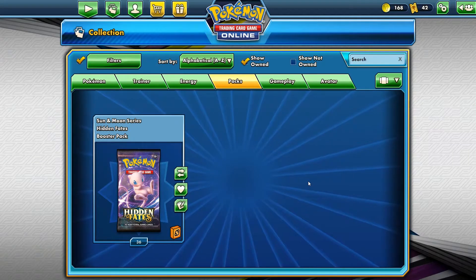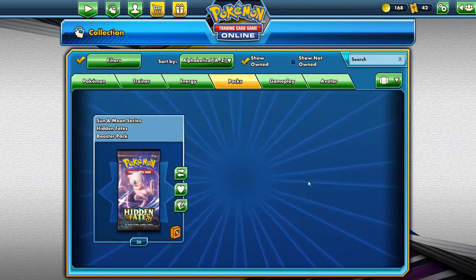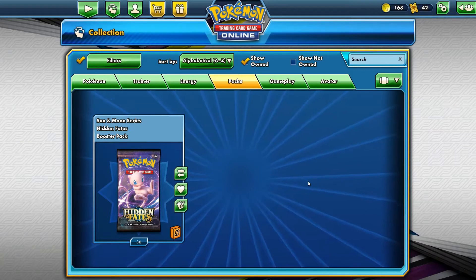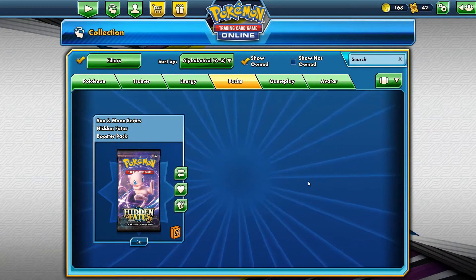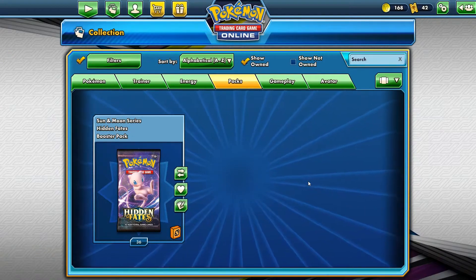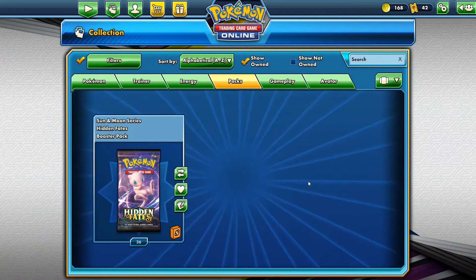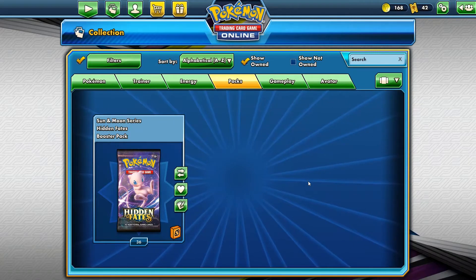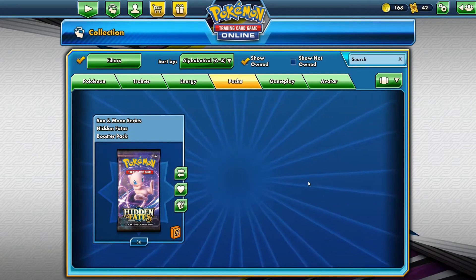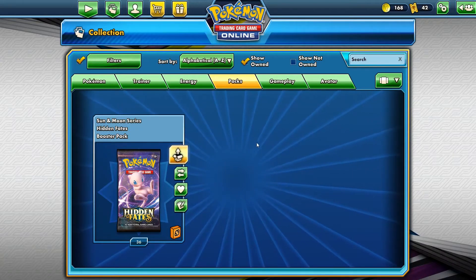Ladies and gentlemen, boys and girls, Pokemon trainers and fans everywhere, we are back today with a Hidden Fates pack opening exclusive video. As promised, I wanted to do all 50 packs together, but we're splitting them. If you want to see my hopes and dreams being crushed, check out the last pack opening — that was a pretty bad one. Hopefully the Cynthia dream continues and we get our Cynthia Garchomp in one of these 36 packs, 360 cards. Here we go!